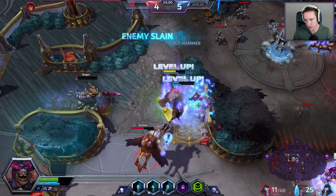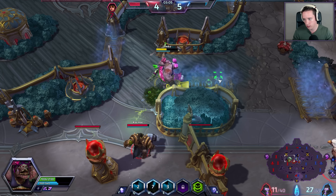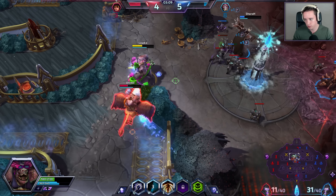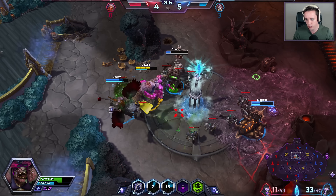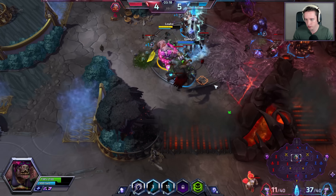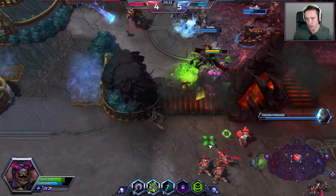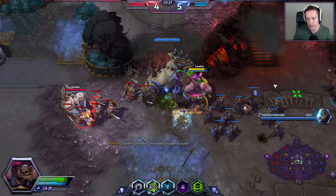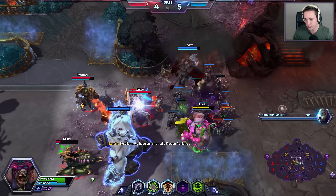I don't think I can do too much here, but if I can Body Block Sergeant Hammer, that's fine. I don't have my hook available yet. That was pretty good — I don't know exactly why you just stood there, but if I can pick him off I'll gladly do so. The extra healing comes from my E ability, but more importantly also from my first talent. Even though we don't have a direct healer in this team composition, I still feel it's the best choice.